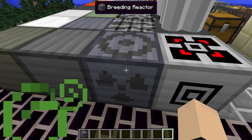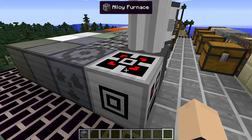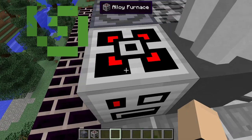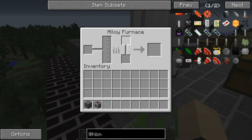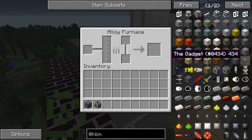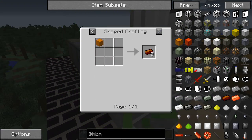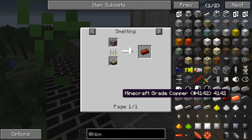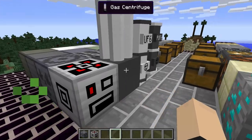Next, for our machines, we have the breeding reactor. We have our alloy furnace — this is pretty cool. I kind of like the red light; it's certainly different. This will actually turn green. I don't think there are any alloys right now. Let's throw in some green copper... That doesn't really help, does it? As far as I'm aware, I don't think there is any.